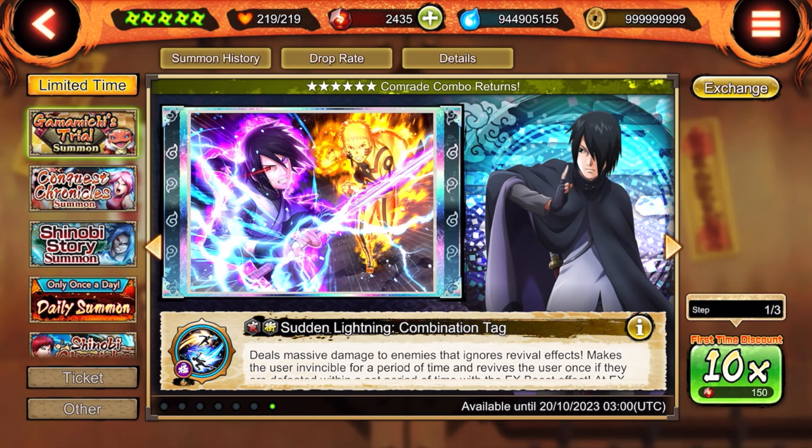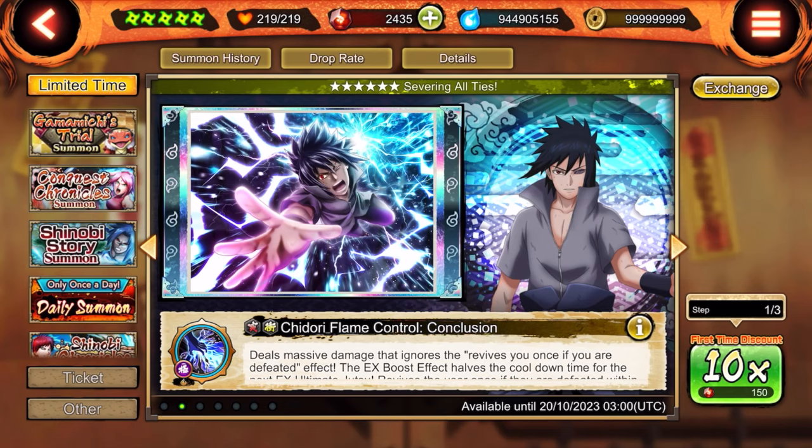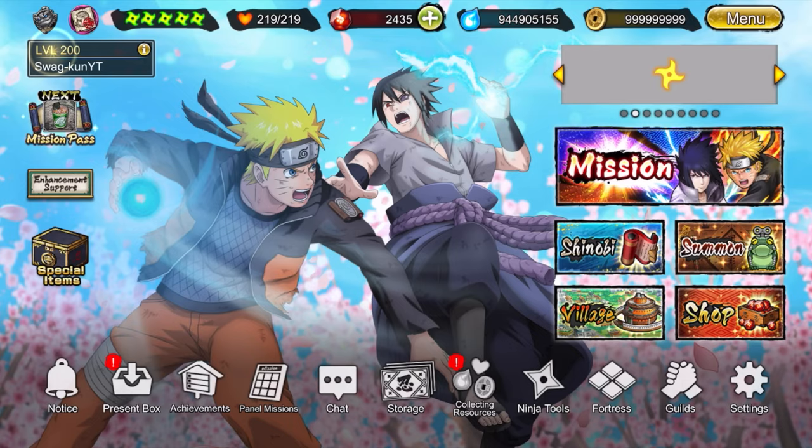You're guaranteed to get one of their X ultimates in every single step, and they have a really high chance of dropping as well. So for those of you who didn't have a chance to get the Final Valley units — like if you didn't join during the anniversary — I highly recommend dropping some shinos on them. This is really good for beginners and even intermediate players. For those of you who don't have these units maxed out, I highly recommend dropping at least a couple shinos on that banner.